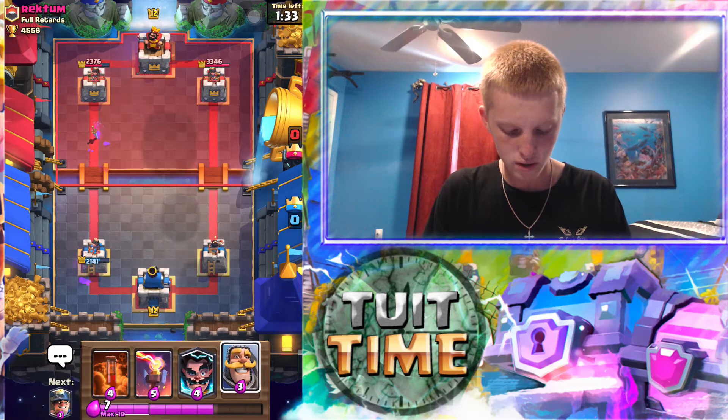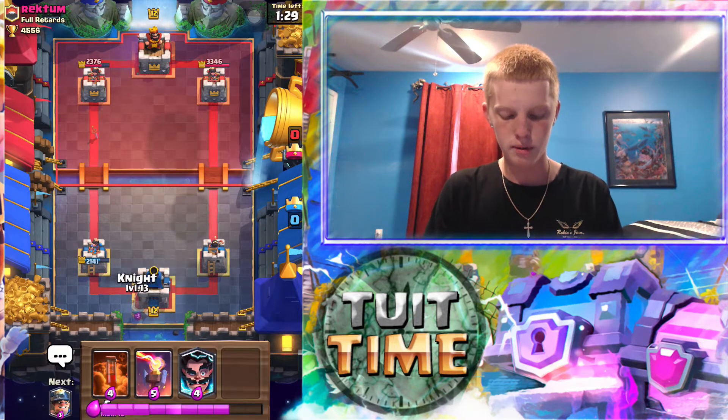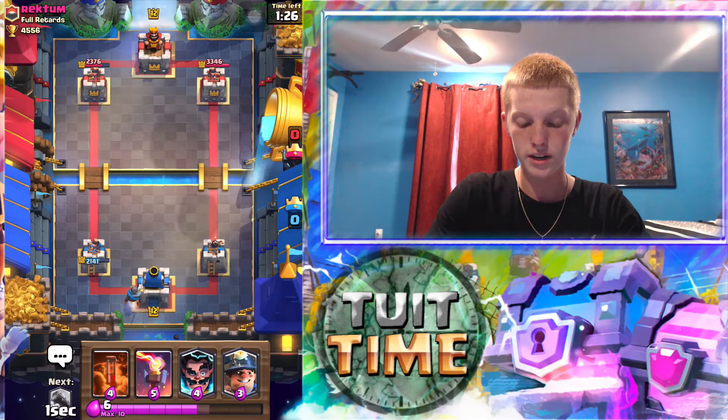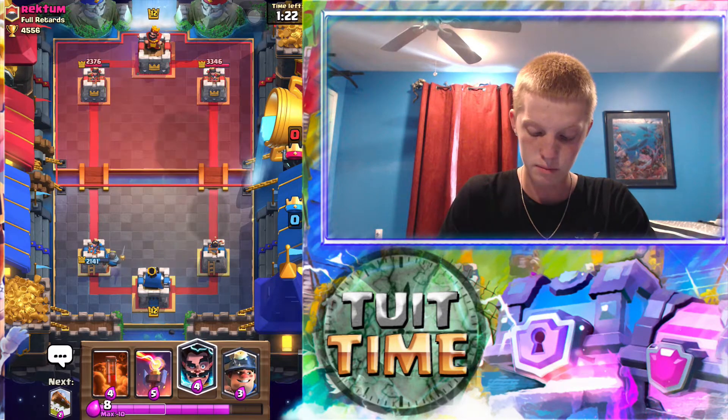Now we're gonna start out with our knight in the back, and then we can actually get a pretty good push here because we'll have our knight, and as our knight starts to go down, we'll put our electro wizard behind it, then we'll put our miner down, our poison, and that should work pretty well. We should get some good damage on the tower.